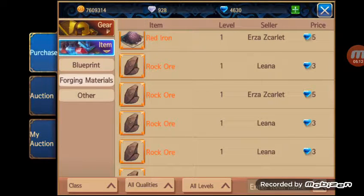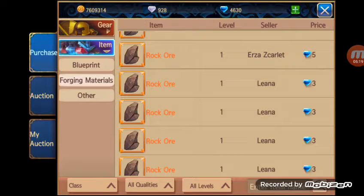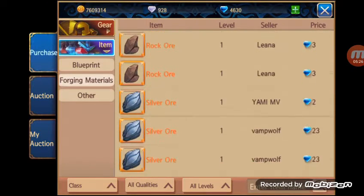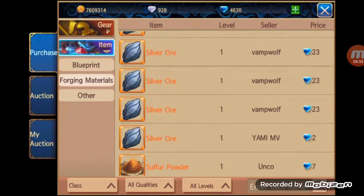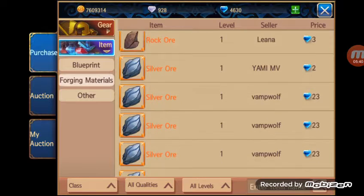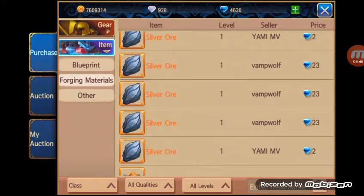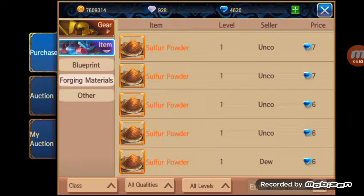The reason red iron is worthless is that you can't even use the auctioneer until you get to level 35 anyway, and we're not going to be making orange blueprints in the 20s and 30s — we're only going to be making weapon and ring blueprints in the 40s and 50s. Then we've got silver ore here — that could be worth something. Some of them are actually selling right on point at two diamonds, while others are being sold for 23 diamonds, which is a little outrageous for silver ore since everybody has a ton of it. The other one that's worth quite a bit is sulfur powder — you'll see sulfur powder sold for upwards of about 50 diamonds right when people are starting to hit the 40s in a new server.